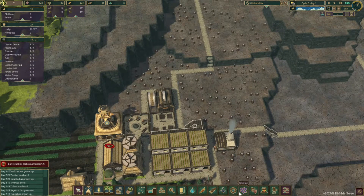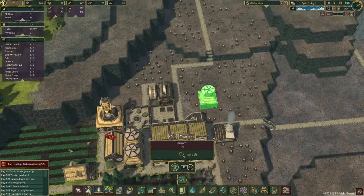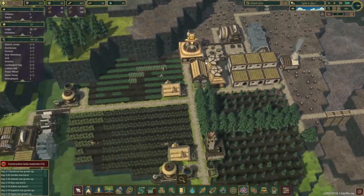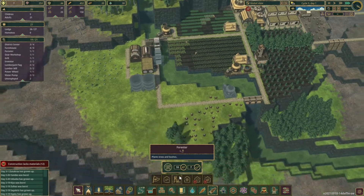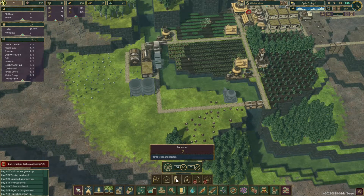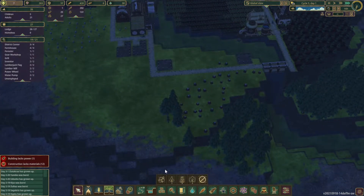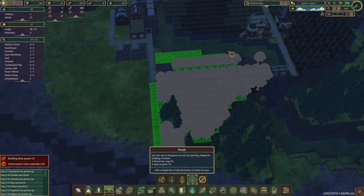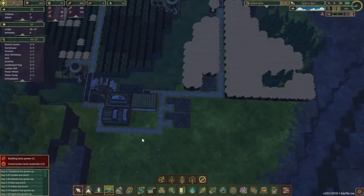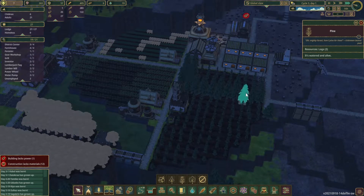Let's place another research over here. I want that science to come in a little bit faster. We'll place it right here next to the stairs — we'll go with two of them. Another forester — maybe we need one for over here. Only requires logs and planks, which we have. Let's get it queued up here, and on this side, we want those maple trees. We'll go ahead and queue up this area as maples. It's going to take a while to get going, but our pines should take care of us up here.